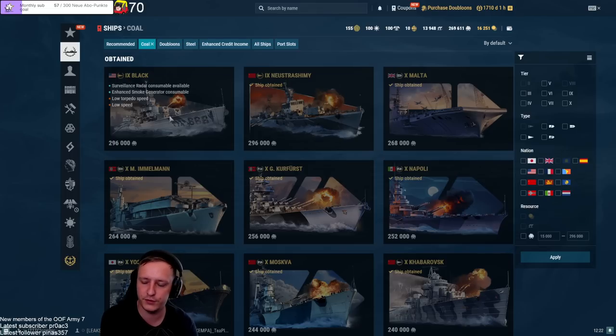These torpedoes are very different from the Fletcher's. They have more range but are way, way slower — the community calls them sea mines as a meme because they go around 42 knots. A lot of people say Black is bad because the torpedoes are garbage, but they're the complete opposite. Black torpedoes are in my opinion some of the best in the game, simply because many people never factor in torpedo detection values.